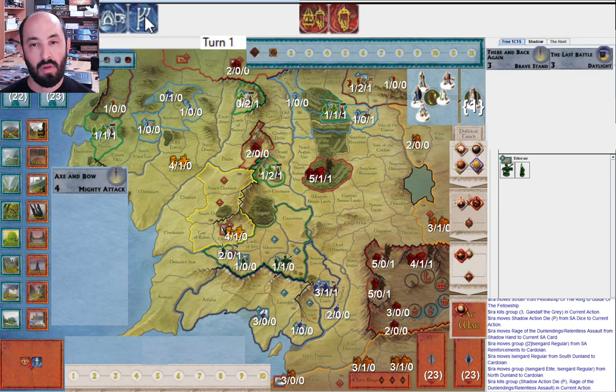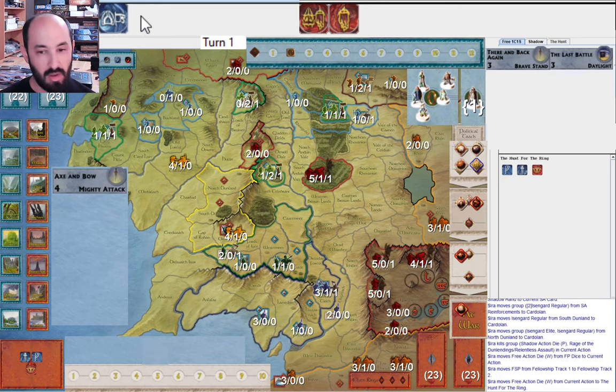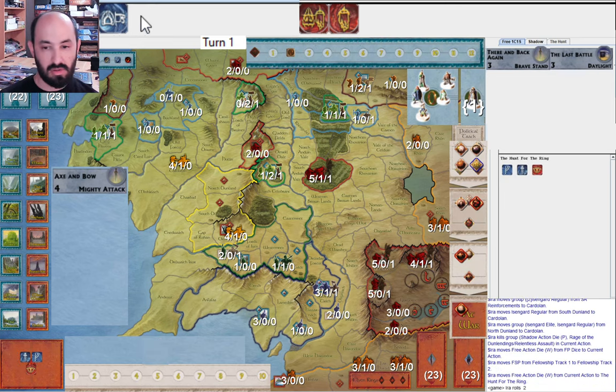I think as Free People what I would do is move the Fellowship, and if I get hit I'll use this army movement to hide, and otherwise maybe muster the Elves towards war once — so it's relatively unlikely for Shadow to get two elven strongholds under siege without any mustering. Then if I draw Cirdan's Ships I get to reinforce Grey Havens and they're completely stopped. Alright — I move. Let's see what Shadow does. Misses. Alright, that's fair.